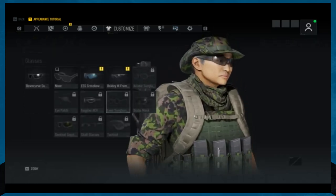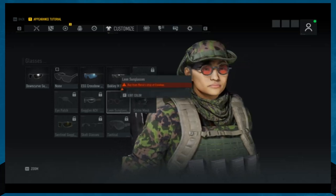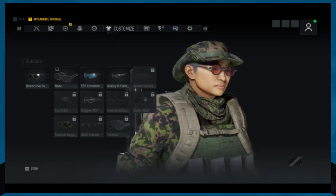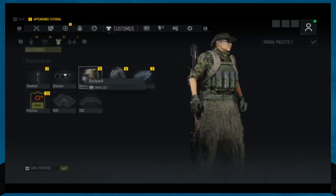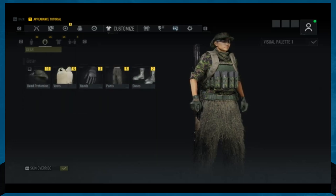That's where we can put on glasses and change them up. Those are terrible — but if you wanted to wear those to make your character look goofy, that'd be where you'd pick that. Those are kind of awesome actually. You can also use your backpack and stuff there, and that's under the t-shirt option.